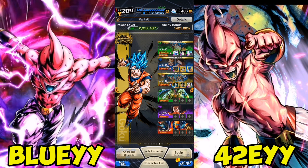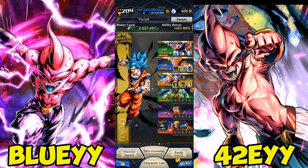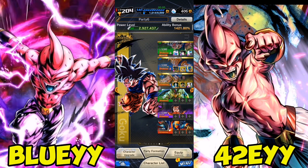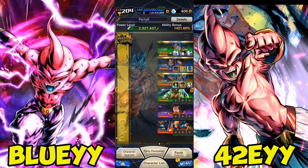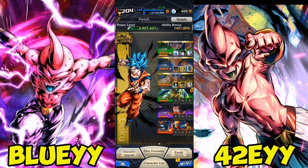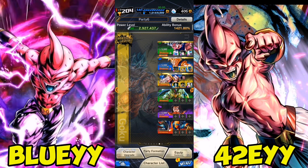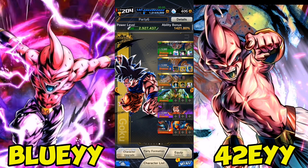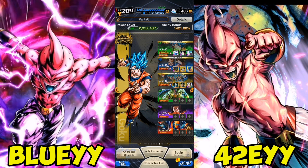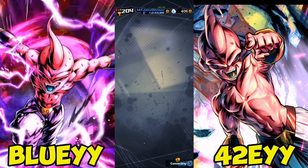I'm going to give this account away on the 14th or 15th of September. What you need to do: type in your name, and then guess the next campaign in Dragon Ball Legends. Currently we're in the Movie Saga campaign — you need to guess what campaign follows. You could say Future Saga, Soul Saga, Namek Saga, or Universe Survival Saga. Type your name, your prediction, and also the number 22.